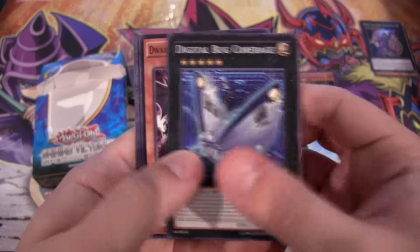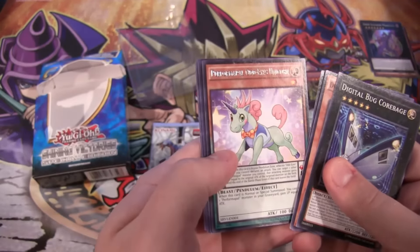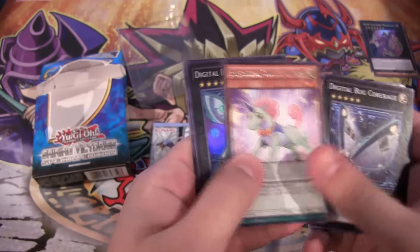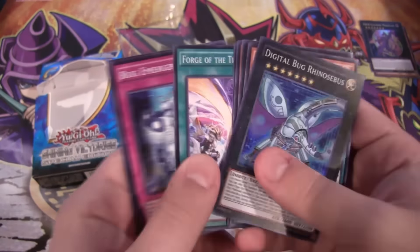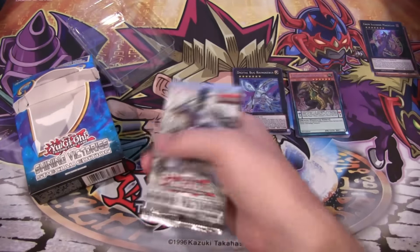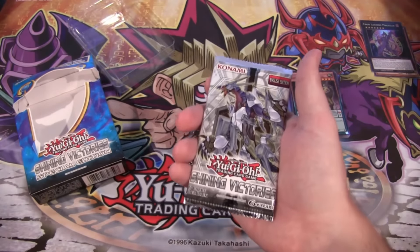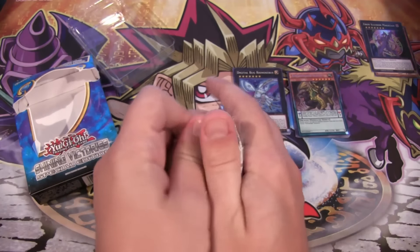We got a lot of walkers. I'm hoping to get another one — got to get that army going. We have Performing Pal Odd-Eyes Unicorn as our rare and Digital Bug Rhinocebus for our Super Rare. That's pretty cool. I still like Digital Bugs — I don't mind getting a few of those. I wish they would have made a few more of them, but I guess it's going to be kind of one of those one-off archetypes or something. Who knows — you never know what Konami's going to do.